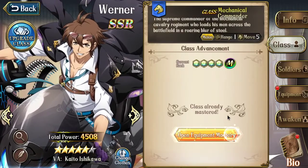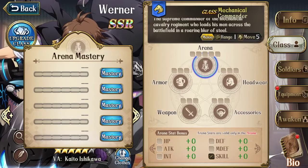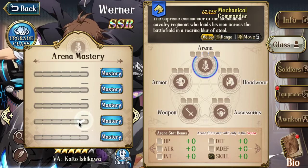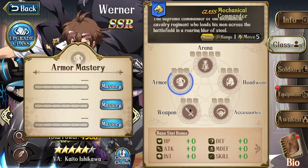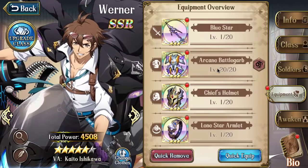For class masteries, you can run just the basic attack stuff — attack, crit rate, crit damage, skill, maybe health — and then just go attack on everything. Doesn't really matter that much.